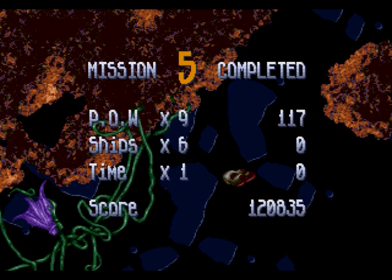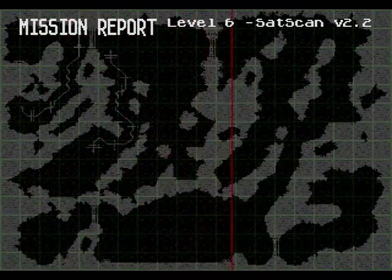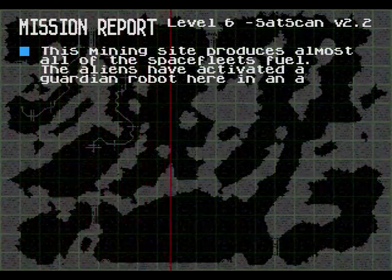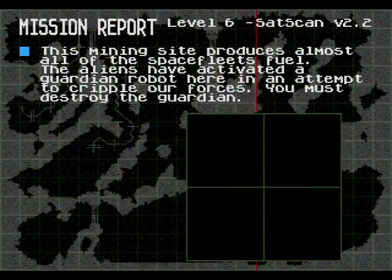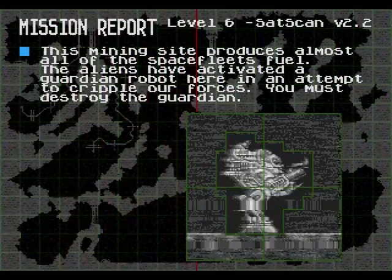Mission 5 is actually fairly easy. The difficulty curve of this game is a little out of whack. So far, the hardest level has been the third one — with the mirrored walls and the lasers. This one seemed fairly easy. Of course, the first one was easy too. That map looks complicated, but trust me, it really isn't. This is the last level of normal gameplay before they throw the biggest curveball at you. But we'll get to that next time. First order of business: destroy Krang! I mean, that ugly robot doodad.